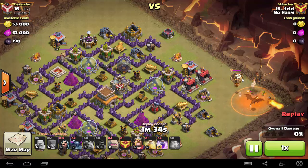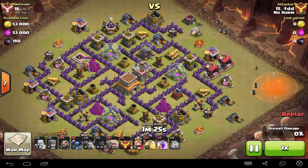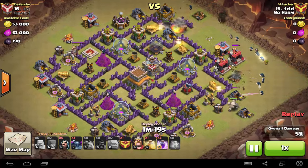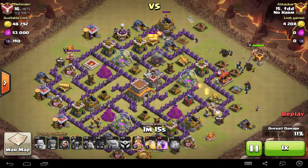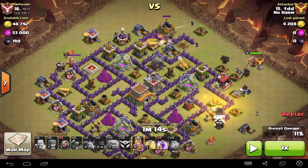Eventually he manages to take out the enemy clan castle troops at the cost of one wizard. Once the clan castle troops are down, he deploys his golem followed by his line of wizards, then his pekkas and hero. One thing to note: when deploying your golem in this attack, make sure you let the golem move in first and really tank for your DPS units.